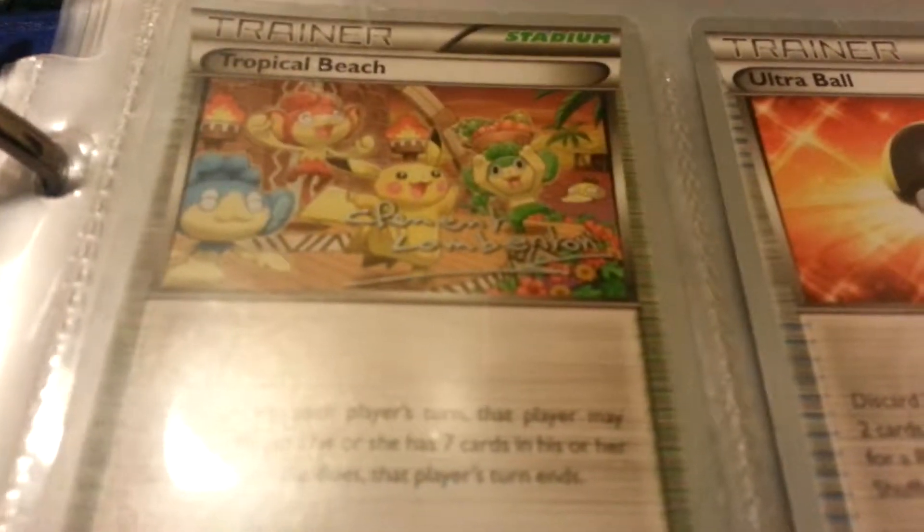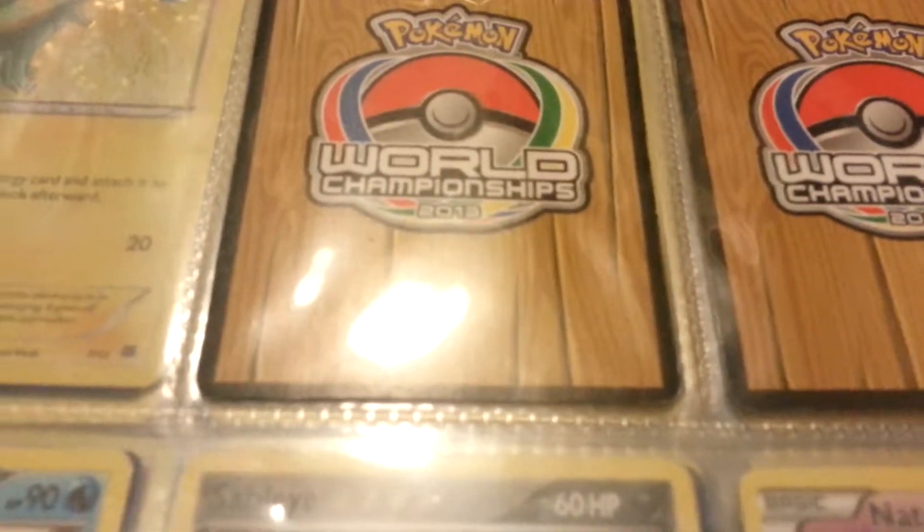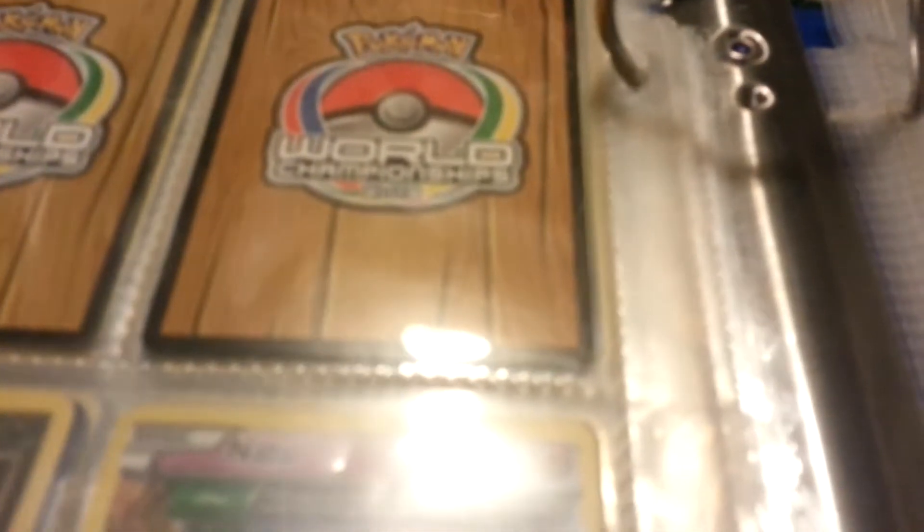I know these aren't rares, but they're Tropical Beach and Ultra Ball — and this Ultra Ball is signed, and this Tropical Beach is also signed. They're both Pokémon World Champions 2013 cards.